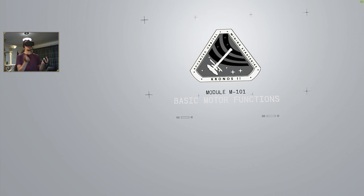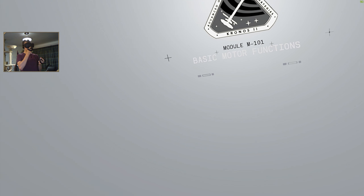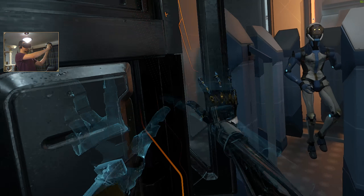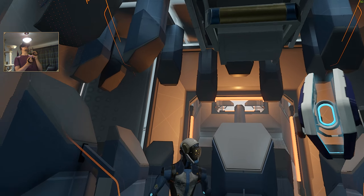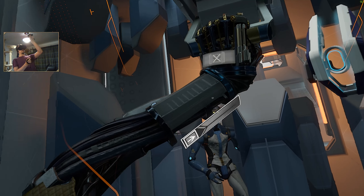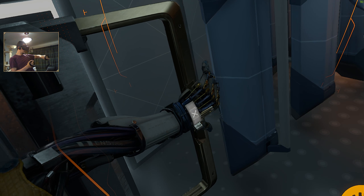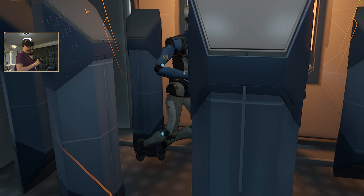Having hands in the game is a real big thing. Basic motor functions is going to teach us how to move around this zero-g environment. The first thing we can do is push that out of the way. Pull the handle above you to exit the activation pod — pull this back. This labor unit will guide you through the module.